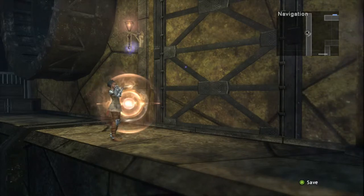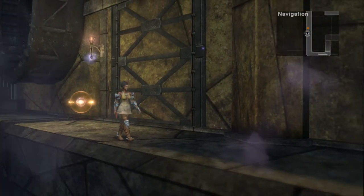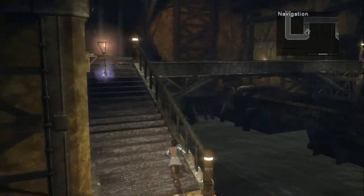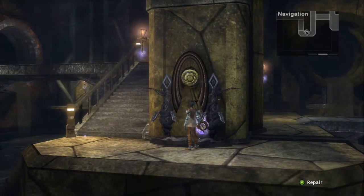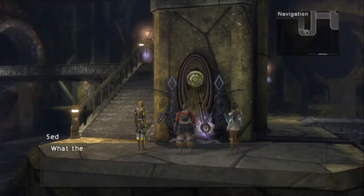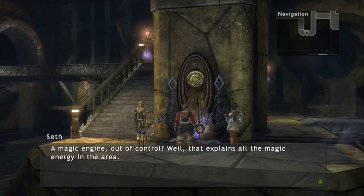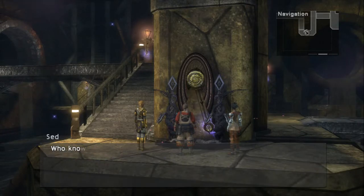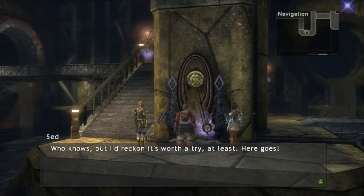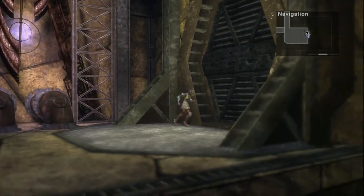We're going to go ahead and proceed down the path. Go ahead and follow the path around and ascend the stairs. You'll notice there is something that you can repair just down the other side of the stairs — now that you have Seth in your party you can repair things by simply walking up and pressing A. Now that that's repaired, go ahead and head east and exit through a large door.